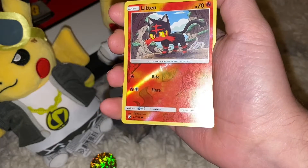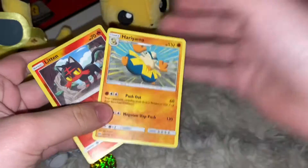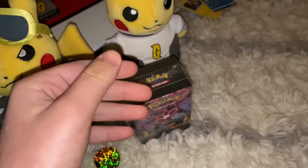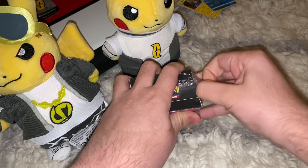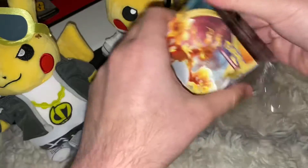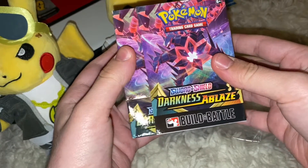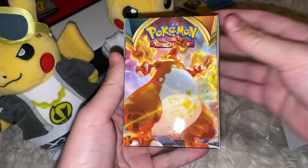Oh, reverse holo! And a Nihilego — not too good for the first two packs. Alright, here's the code card for the Sun and Moon base set pack. Let's move on to the Darkness of Blaze build and battle. We're hoping to get either the Hydreigon or the Centiskorch — that's my personal ones — or that Corviknight, but it's pretty cool. Oh, chairs are a nice surprise!